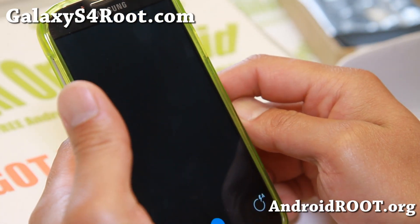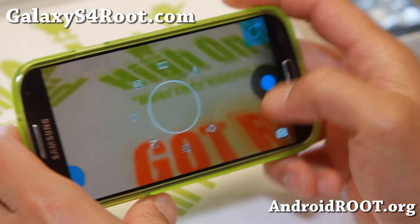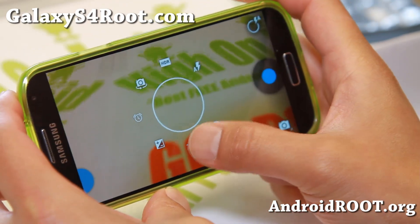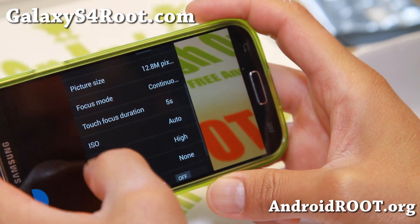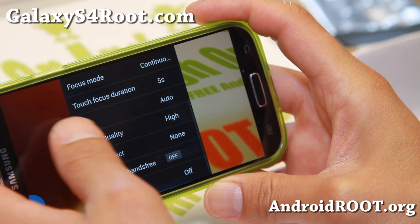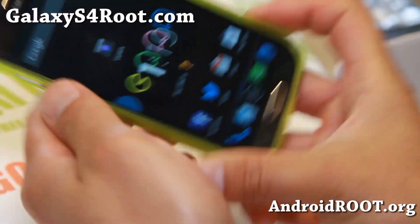The camera is pretty nice too — it comes with a load of options. This is actually Paranoid Android Google Apps, which is what Google has been working on. If you click on the settings, you'll see a lot of new features: touch focus duration, focus mode, there's even a timer and a ton of stuff. That's kind of a preview of what's coming with a Google phone.